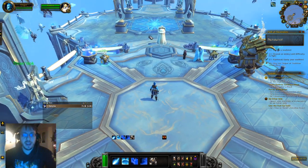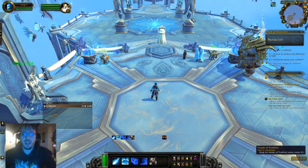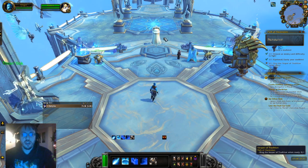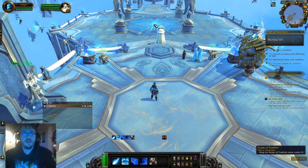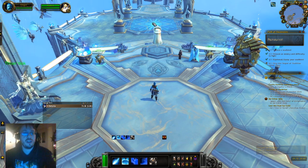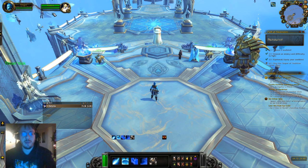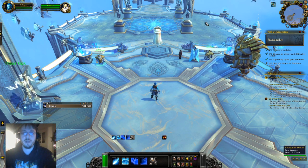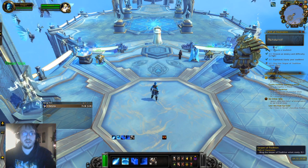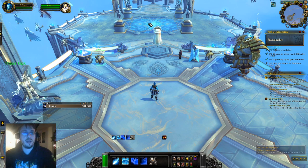For the first phase of the fight, there are four phylacteries — one here, one here, one here, and one here. You'll have to destroy one of the phylacteries to remove the shield that is protecting him. When you destroy it, he will take 20% increased damage. There'll be a timer right here as it goes away, so you want to make sure to be ready to break the next phylactery as soon as it's up so you can continue DPSing with the 20% buff.